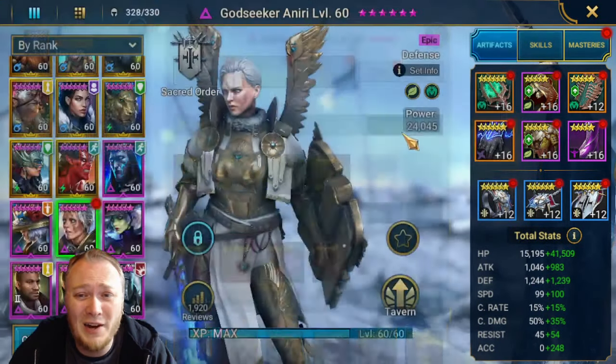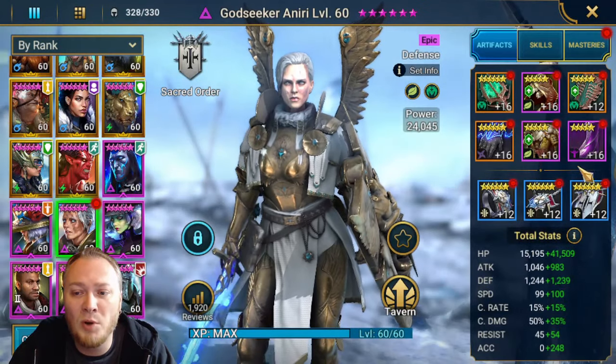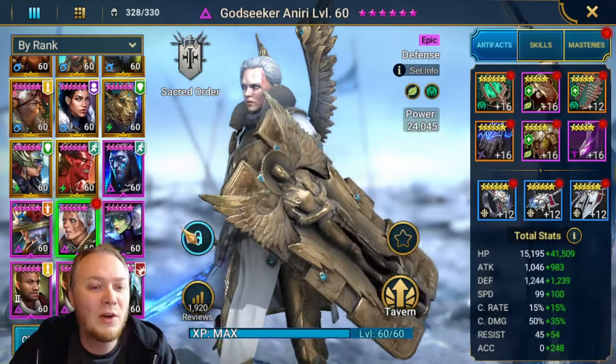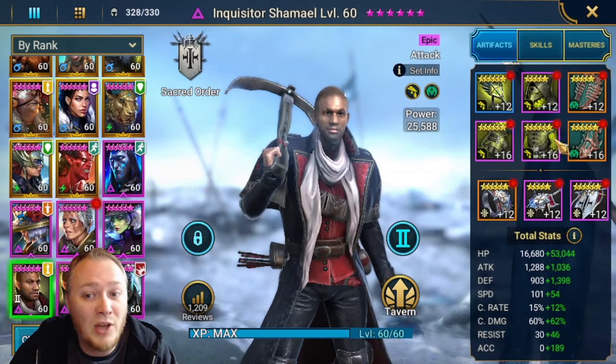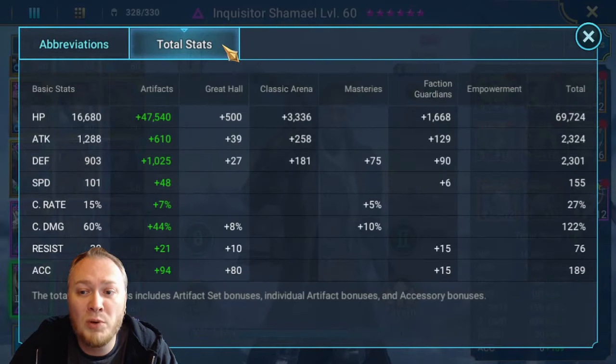Nice swift parry gloves there - someone might end up stealing those at some point. You can see I have two matching sets and then a broken set, and all of the other stuff is rare gear that's level 12. We had Shamale number two in there - he is in toxic, which I highly recommend. I love the toxic build and he's built pretty defensively.